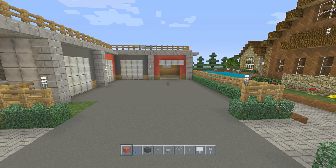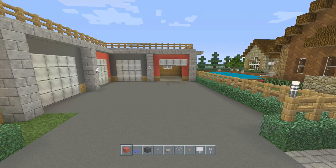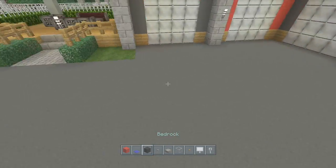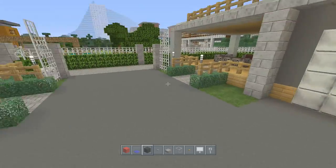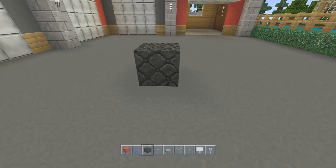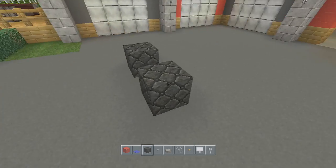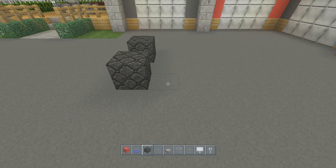So the first thing we're going to do is place down our wheels like always. This truck is only three wide compared to our last vehicles that were four wide. So I'm just going to place it in the middle of my driveway here. Leave a space of one and place down the other wheel.